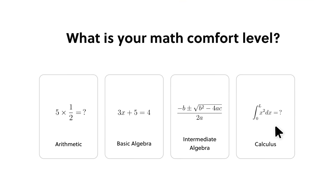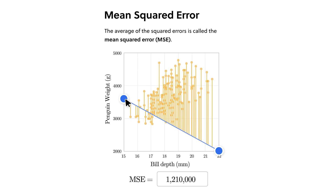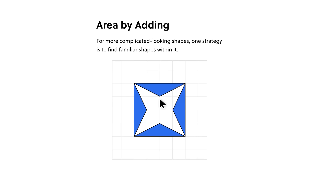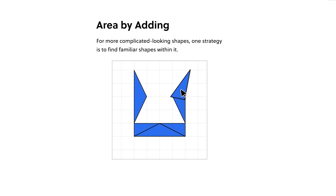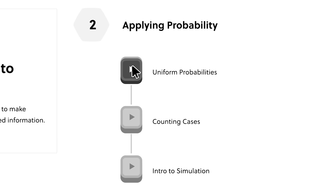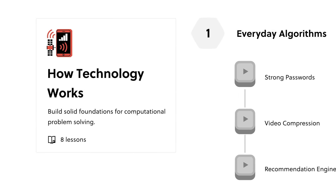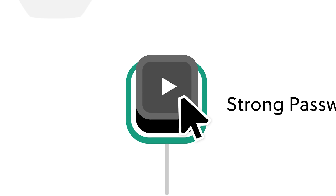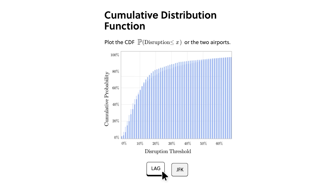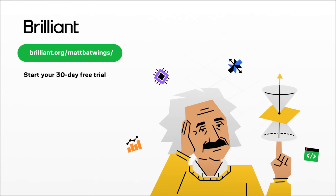Brilliant is where you learn by doing, with thousands of interactive lessons in math, data analysis, programming, and AI. It's a platform based on understanding things from the ground up — you'll learn faster than watching videos because there are hands-on activities in every lesson. By solving actual problems rather than just memorizing, you won't just build knowledge, you'll become a better thinker. One of my favorite courses is How Technology Works, which takes you inside the tech you use every day — things like computer memory and GPS systems. To try everything Brilliant has to offer free for 30 days, visit brilliant.org or click the link in the description, and you'll also get 20% off an annual premium subscription.